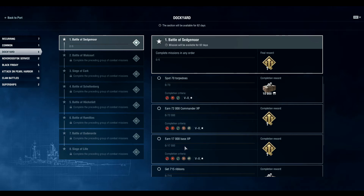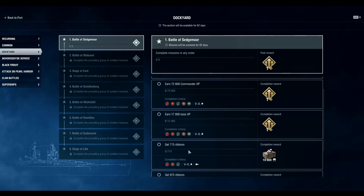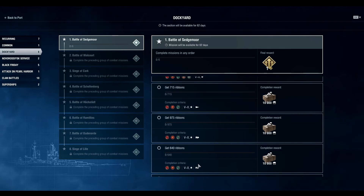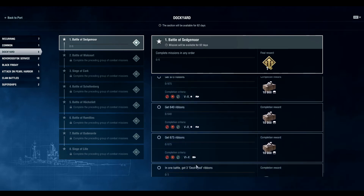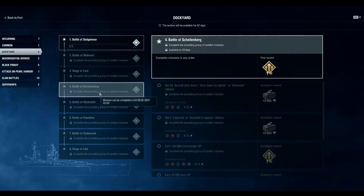Earn 1,700 base XP — this is a little more difficult since the average player earns around 1,000 base XP, so about 17 battles. But even playing 3 battles a day you can knock that out in 5 or 6 days. There's 715 ribbons — easy. Destroyer, cruiser, battleship, and aircraft carrier ribbons are all in there. In one battle you need to get 3 destruction ribbons; if you play enough, you'll just get lucky and get it.